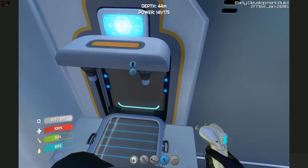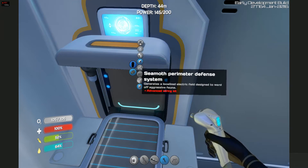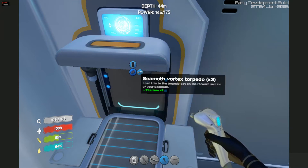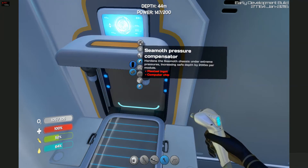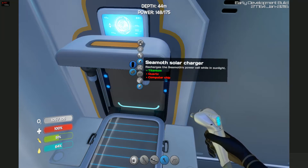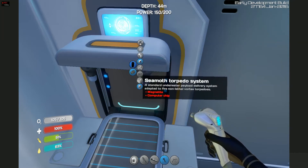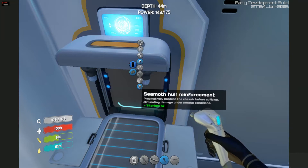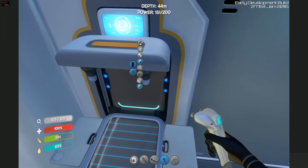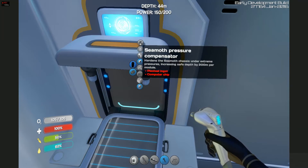A little fabricator there. Here we go. Pressure compensator — that's the big one that we need. Power efficiency, solar charger, storage, perimeter defense, torpedo system, sonar, and hauler reinforcement. The pressure compensator is what we want, because it's hard to explore those deep areas in just the Cyclops.